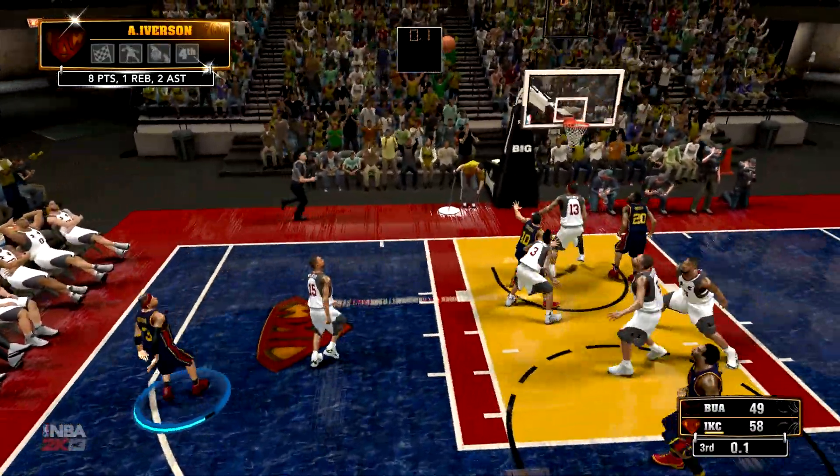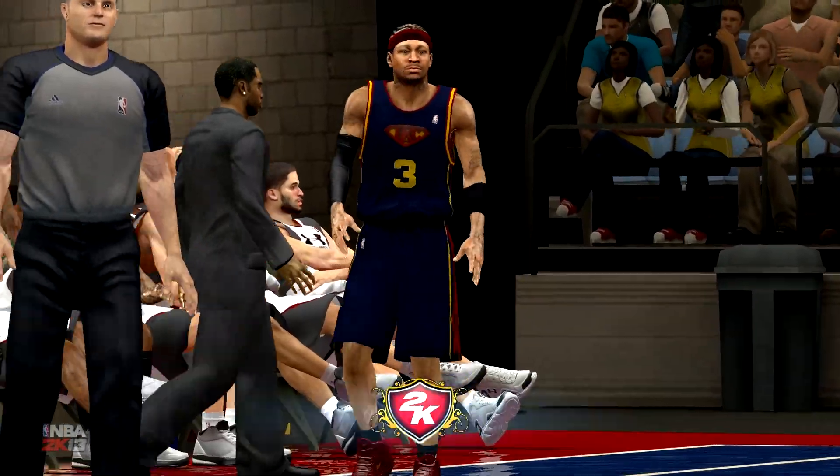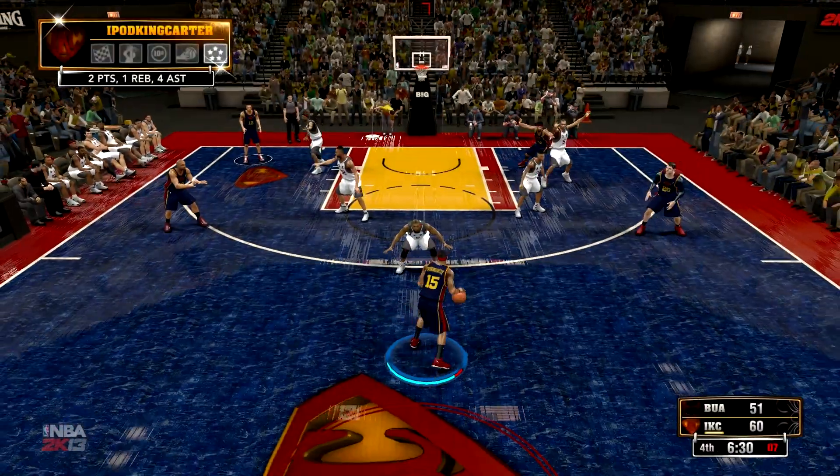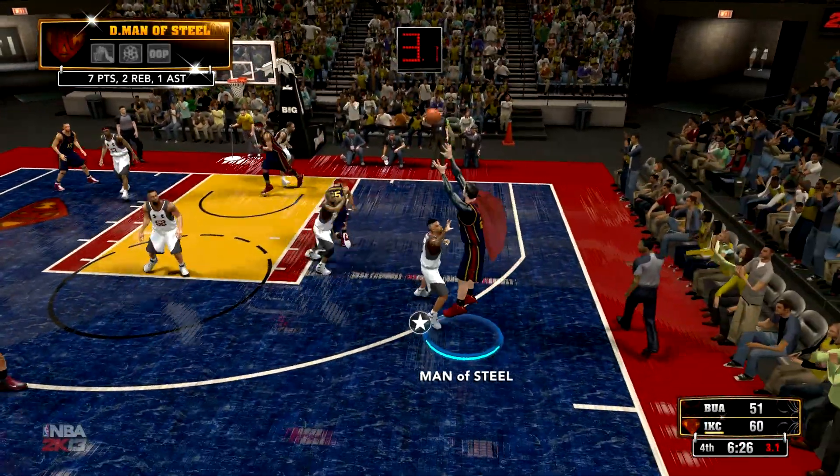Of course I'm going to go with Allen Iverson, who gets the buzzer-beating fadeaway jump shot — oh my goodness, the difficulty on that shot is just off the charts. But you know what, that is why we got AI on this team.